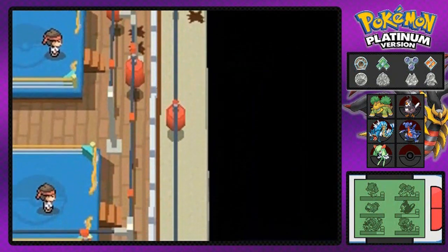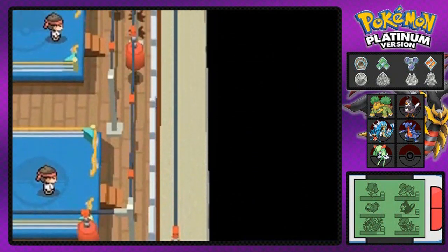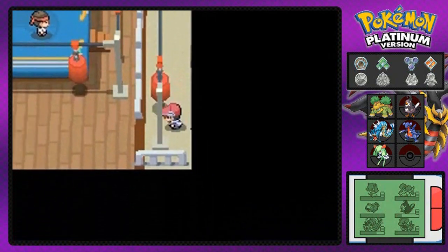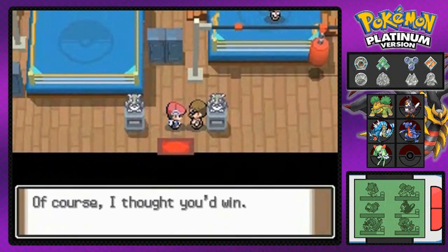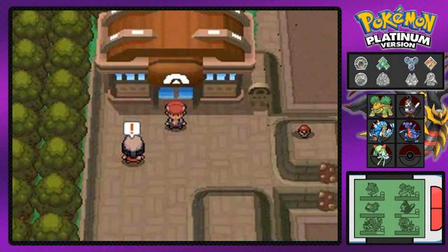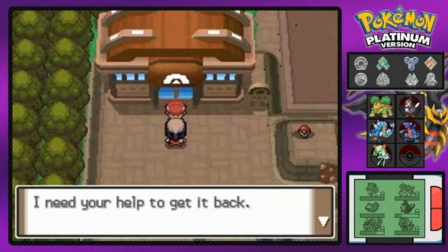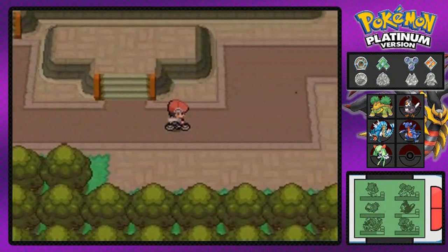We're done with this place. Now things are going to be picking up — the storyline is about to change. I think Dawn will be waiting for us. After defeating Maylene, Dawn will be waiting outside the Veilstone Gym asking for help — Team Galactic took her Pokédex. Please help me! So we've got to go help out Dawn and get her Pokédex back from those Team Galactic goons.